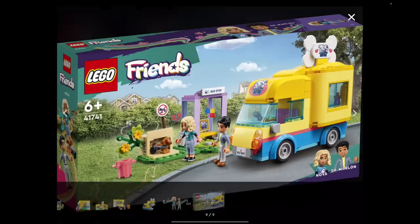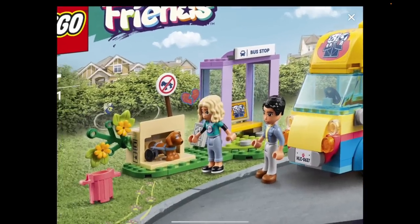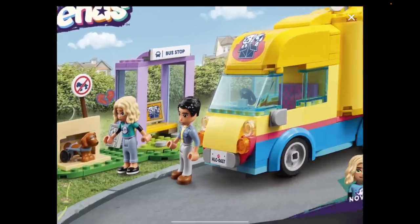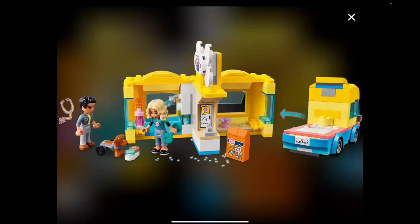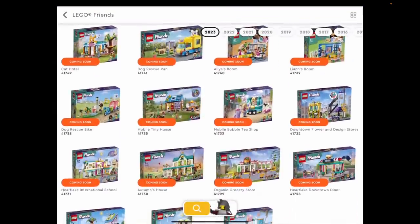Dog rescue van — this one's got Nova in it as well. The story that seems to go with this is where Nova actually meets her new puppy, living in a box. She rescues him and takes him in the dog rescue van with Dr. Marlin. The back of the van pops off to open up so you've got a whole little play-house kind of thing too. Such amazing design, so exciting.